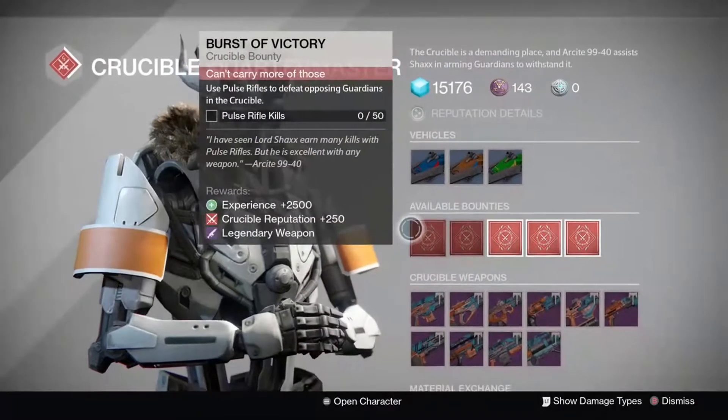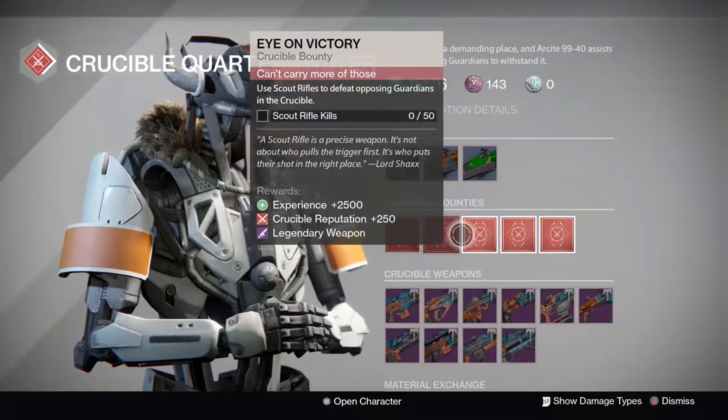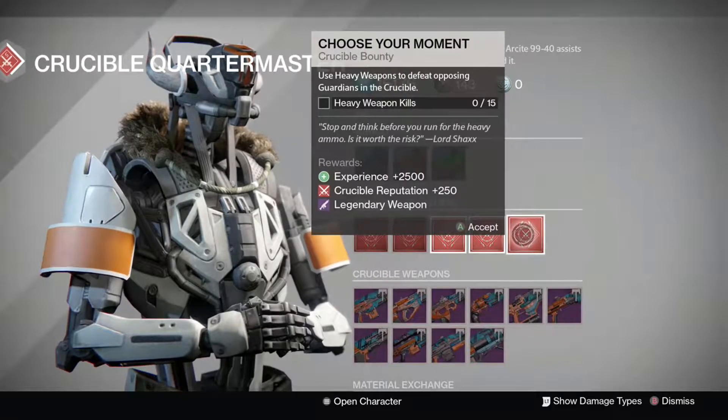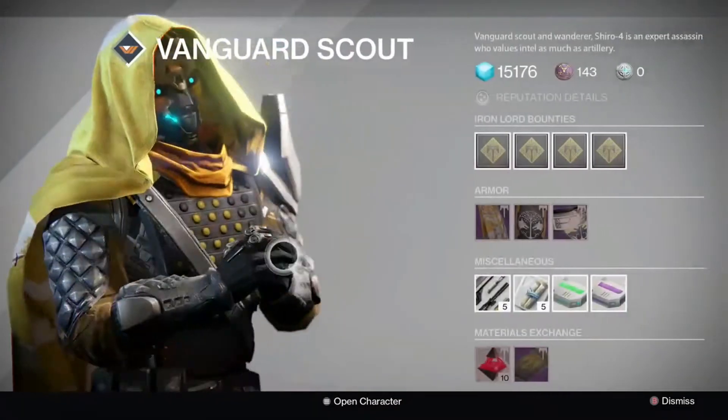Over to the Crucible Quartermaster, he has pulse rifle kills, scout rifle kills, sidearms, sniper rifles, and heavy weapons for those bounties. You do get legendary weapons and a ton of experience and reputation.